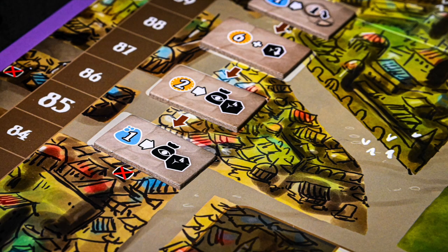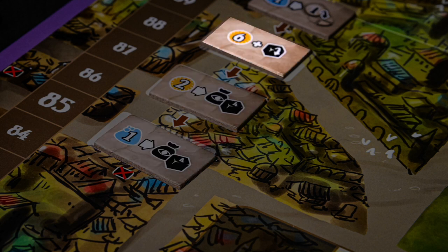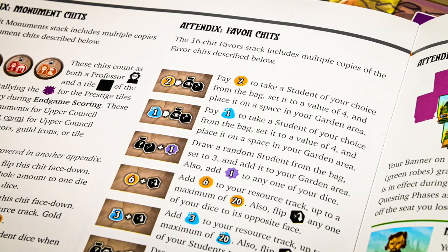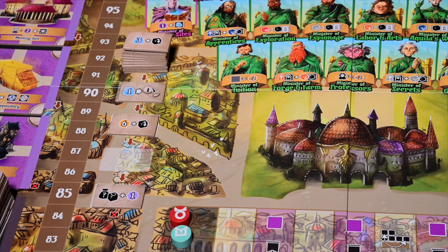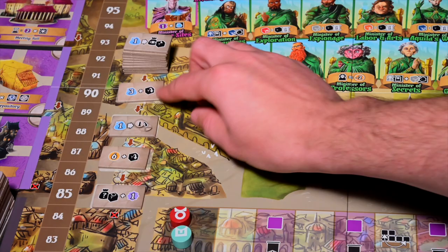These favor tokens sometimes have you pay gold or magic to collect a bonus, and other times they let you gain a resource or bonus for free. An arrow means pay in order to receive, and a plus sign just means collect. For a full list, check the appendix. Once your turn is over, move any and all favor tokens down and draw new favor tokens to the top of the draft line.